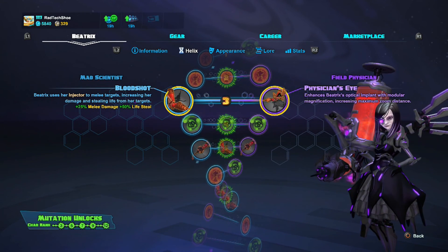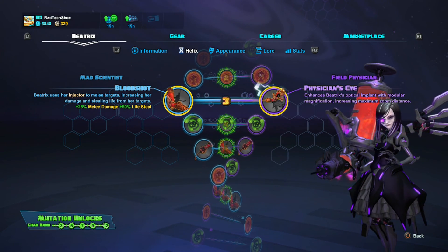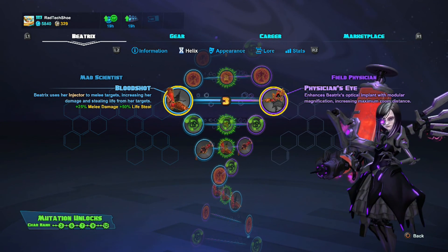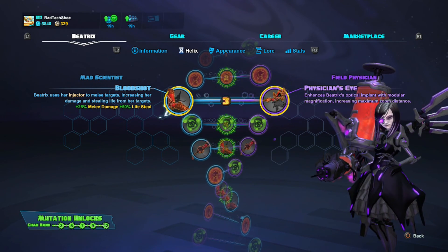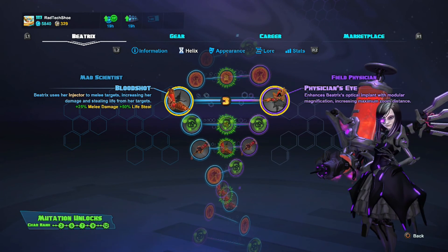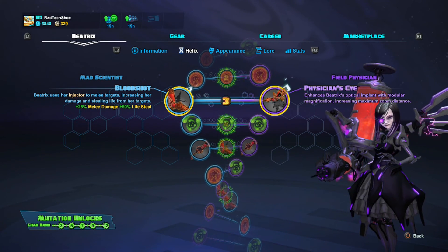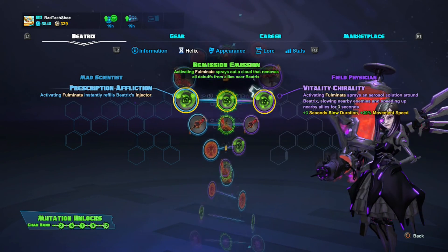For level three, I go with Physician's Eye, enhancing Beatrix's optical implant — when she holds to scope in and presses down on the left thumbstick, you can zoom in further for increased magnification while sniping. I don't go with Bloodshot because I don't like to get close enough to melee enemies. Beatrix doesn't do well up close — I prefer to keep my distance, just like I would with Marquis.